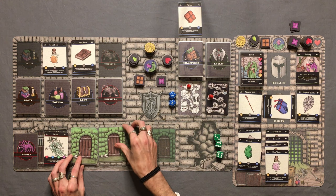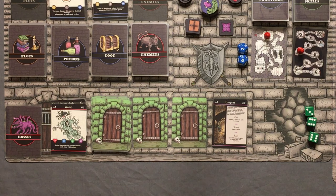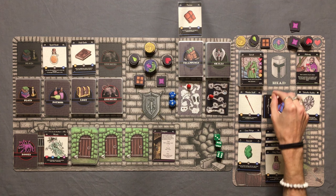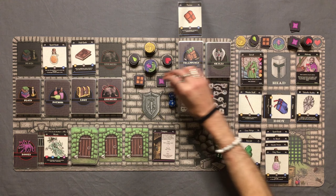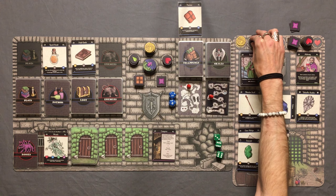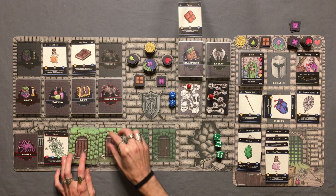We are maxed out on weight — nine out of nine — and cannot hold anything else unless we drop something. The campsite: "You have spied a relatively quiet location to set up camp. It will not be long before you attract attention to yourself. Choose one of the following actions — cook, search, or rest." I want to rest because that's going to remove a poison. We spend one ration to gain two health and lose one poison.